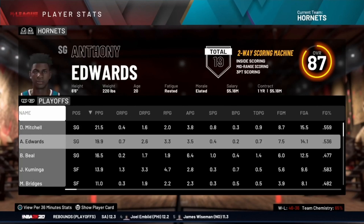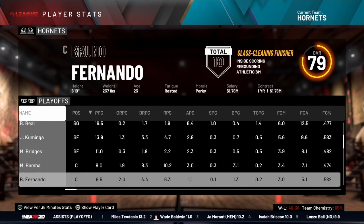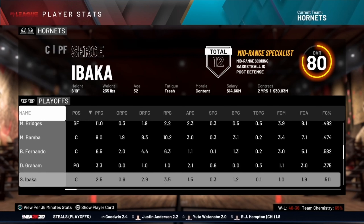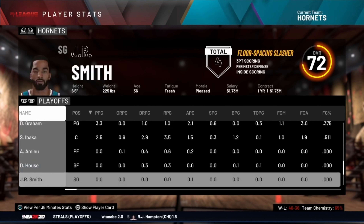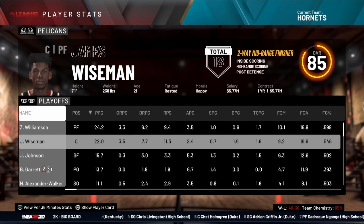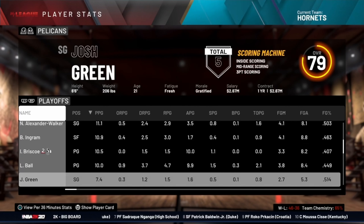Looking at the current playoff statistics, nothing too crazy after game five, but this game six has a chance to be it for the NBA Finals. The Charlotte Hornets have a chance tonight to become the NBA champions, and the Pelicans are going to do their best not to allow that. If New Orleans wins this game, not only will they have some momentum, but they'll also host game seven. There is a lot at stake in this game.